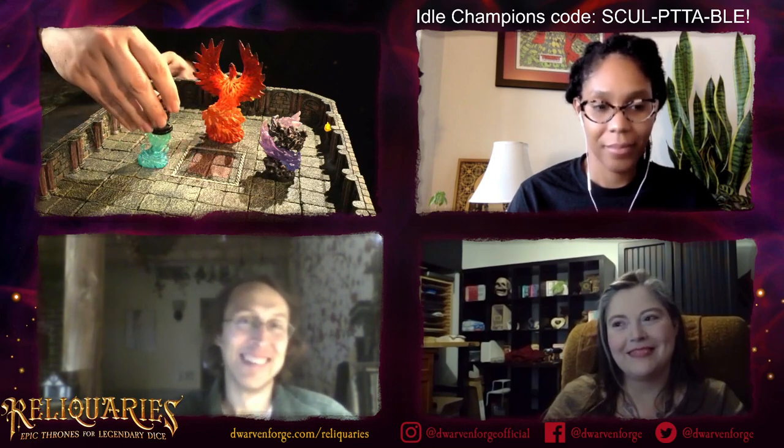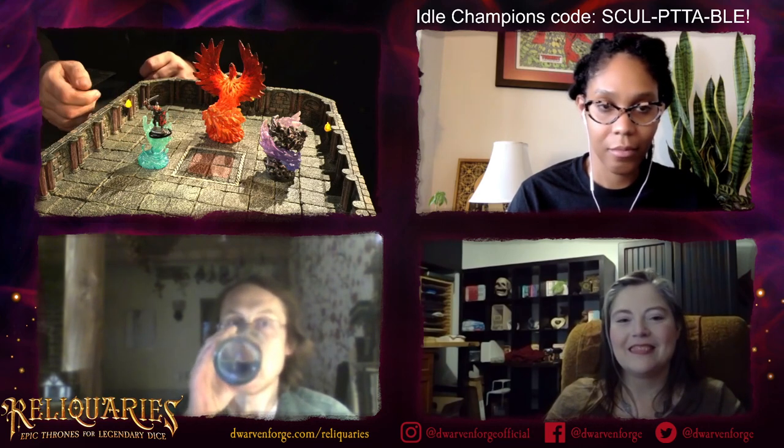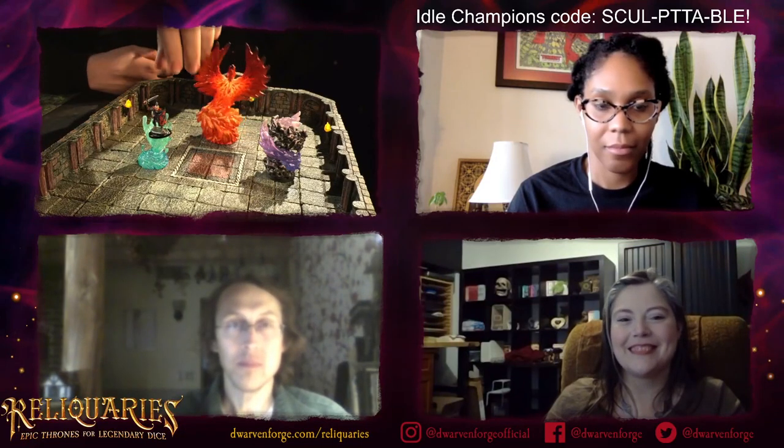Also, the fun thing is these can all take a mini on them. I have a water genasi that I like putting on the water weird, acting like she's doing some Avatar stuff with the water. I feel like if you put a necromancer on this they're literally flying on a pillar of necrotic energy.